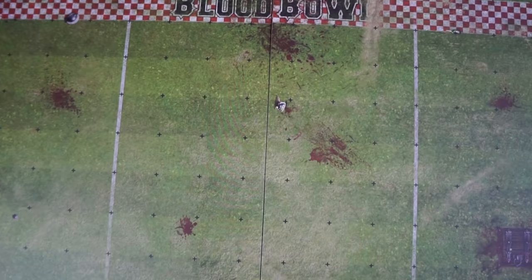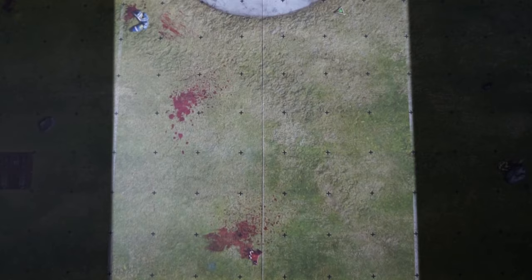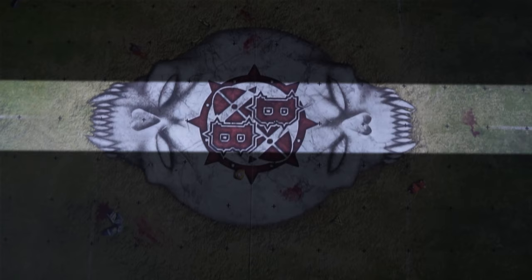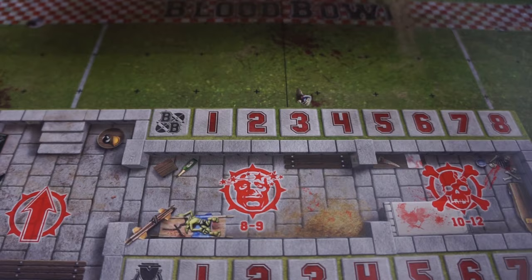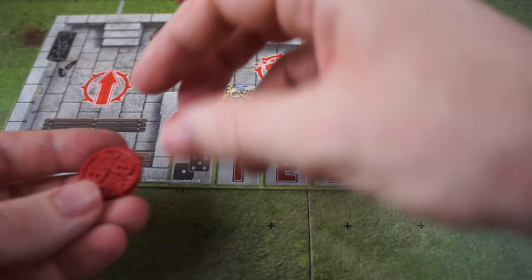Blood Bowl plays a little differently from other Games Workshop tabletop games, in that it operates a bit like a board game rather than a war game. There's no terrain or table to set up, only a board to represent the playing field, so it's really quick and easy to get going. You can see on the board here that it's a grid of squares — these represent how distance is measured in this game, so no need for tape measures either.